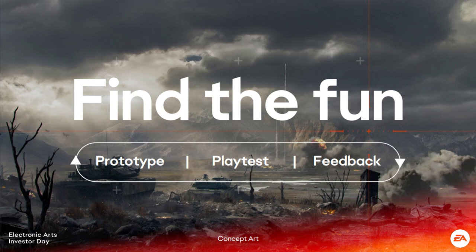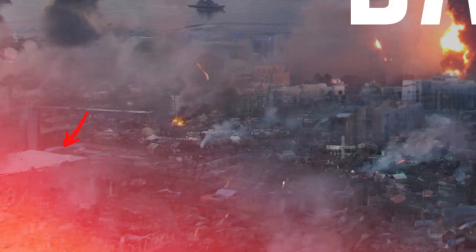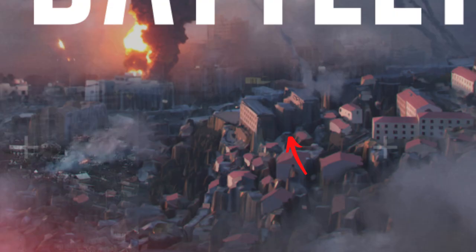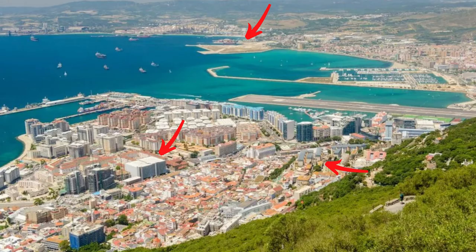Going back to the old concept art from my previous video, this is likely to take place in Spain, in Gibraltar. On screen you can see three areas I've pointed out with arrows: a building with a very flat top roof, an island-looking place next to the Battlefield logo, and three or four similar buildings underneath. In the image I'm showing, you see the flat-top building, the island, and the similar-style buildings all in a row — so this is most likely going to take place in Gibraltar, just more destroyed in the Battlefield universe.